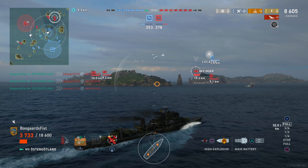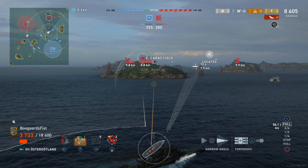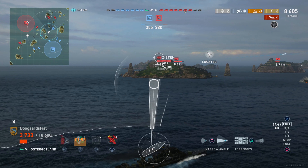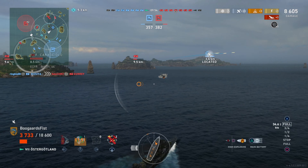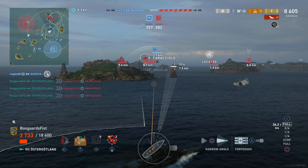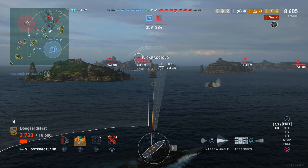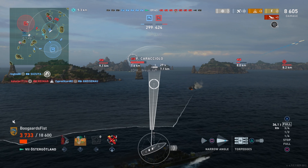I'm selectively trying to spot this Weimar, because what we want to do in this situation — if we have a destroyer alive — we kind of have the keys to winning this game. I can control a lot of things as the sole destroyer on the map. But what we need from our team is all the cruisers to die. If all the cruisers die, I can avoid the battleships, I can torp them, we can do whatever we want.